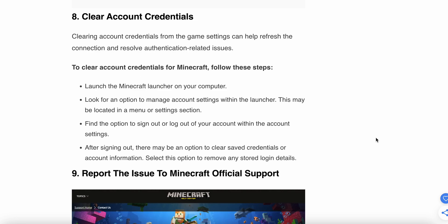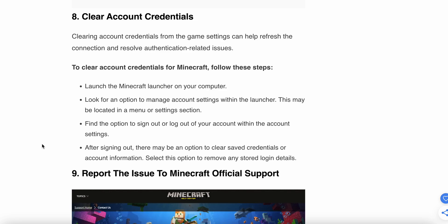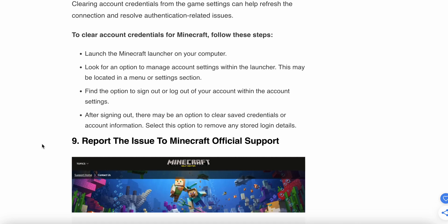The eighth step is to clear account credentials. Clearing account credentials from the game settings can help refresh the connection and resolve authentication-related issues. Go to the Minecraft launcher, look for the option to manage account settings, and find the option to sign out or log out of your account. After signing out, there may be an option to clear saved credentials or account information. Select that option to remove any stored login details.